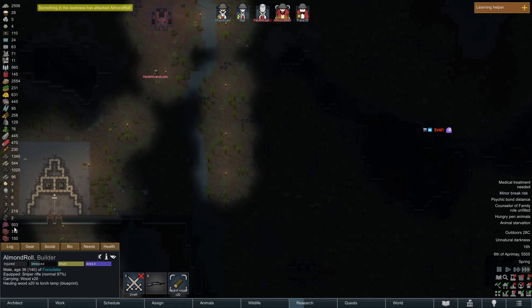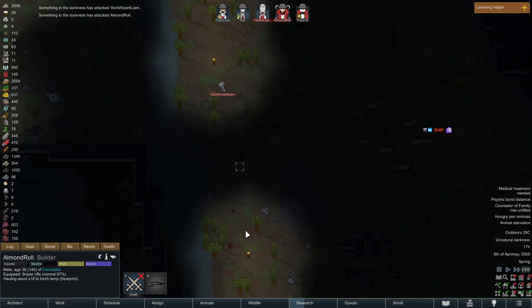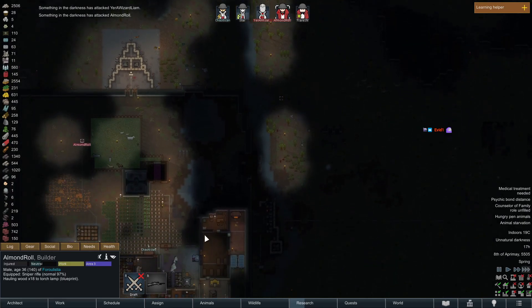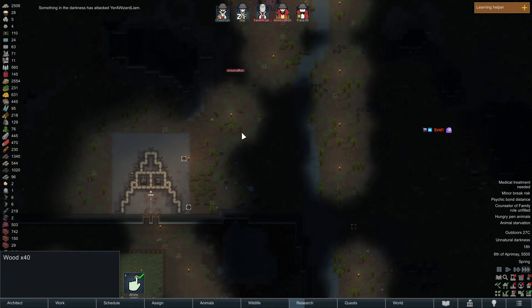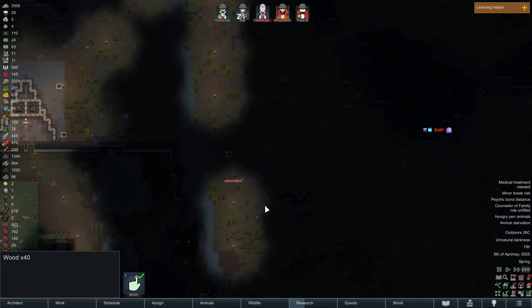I don't know why — Dolphin Comfy, you love to see it. Liam, don't eat in the darkness, man. I wish they knew not to be in the darkness. How much wood are we down to? 238. There's more wood out here though — we have wood we can chop, like the trees are in the light so it's okay, sort of.